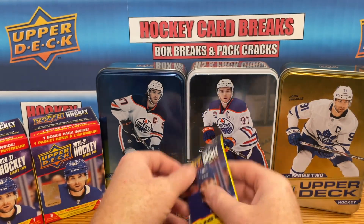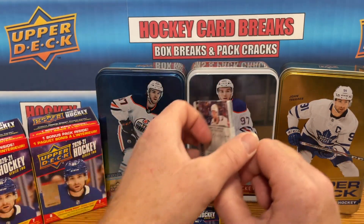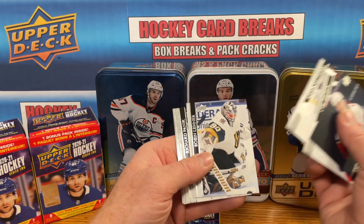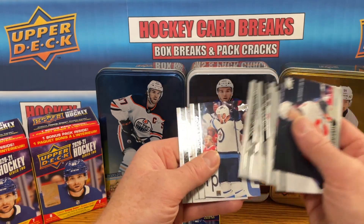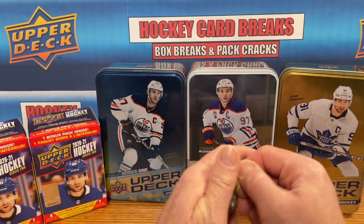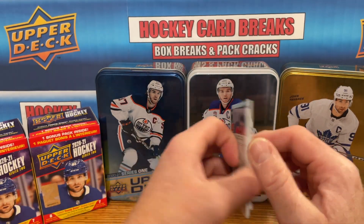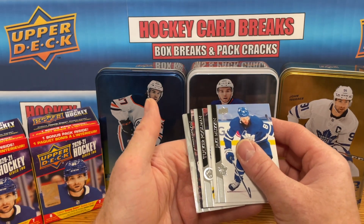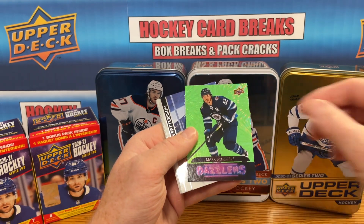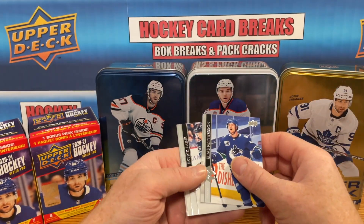Now we can just hope for maybe a Dazzler. Austin Matthews in there, and it's about three base packs this blaster — not great in that sense, but at least we got two Young Guns. Last pack — should be something. A Dazzler — got a Mark Shifley Dazzler. Pulled that one a few times, that's interesting.